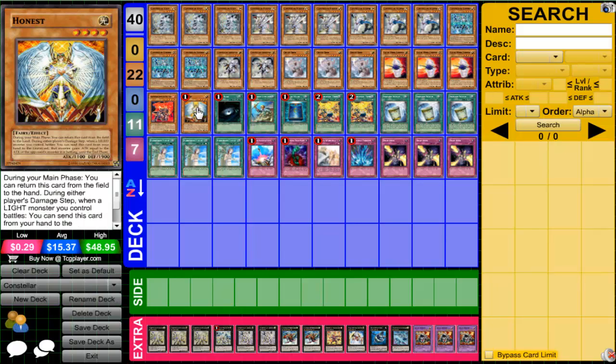Of course, Honest. Look at all the Lights in this deck — almost every monster is Light, except Bear. You drop Honest on your opponent, they get salty. At least I only run one — it's not like Blackwings where you can triple Kalut someone and they just cry. M7 is kind of a pain because you can bounce Honest back to your hand, but that's another story.